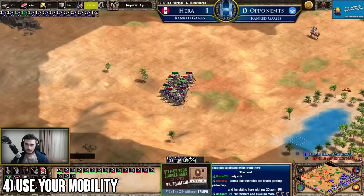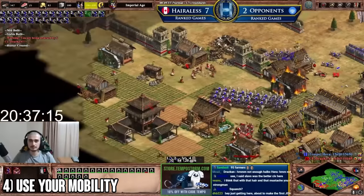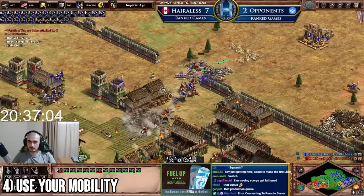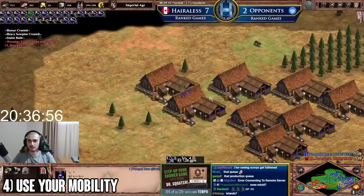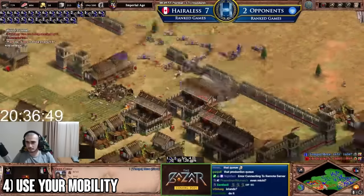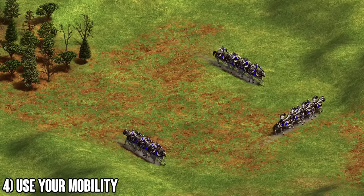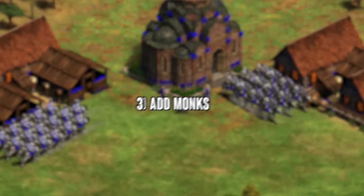Mobility with hussars is especially important in late game. You never have to fight halberdiers — if they engage, just run away and raid the economy. One hussar killing one villager is worth it: it's 80 food trading versus a 50-food villager, plus idle time from forcing your opponent to garrison. It also forces your opponent to send his slow army to the back of his base, disrupting his game plan. Use mobility at all stages and never take a bad fight when you don't have to.